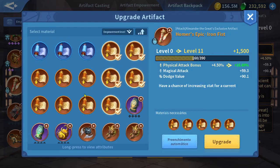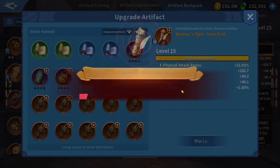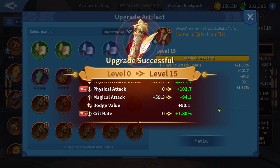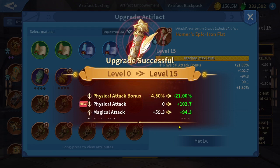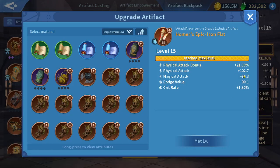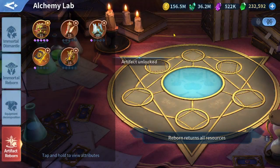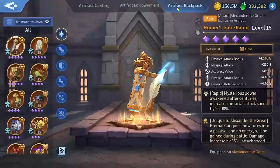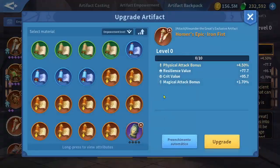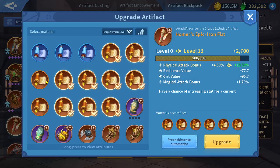We need a good substat, so I'm going to increase the level of this artifact several times and check the substats. It has physical attack with 100 — not bad, but not what I was looking for because it also has crit rate and magic attack, which I won't benefit from. So I will reborn it one more time and keep reborning until I get good substats, maybe physical defense.